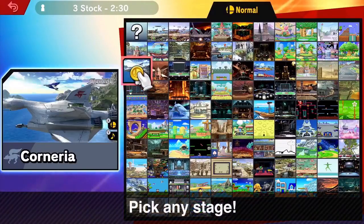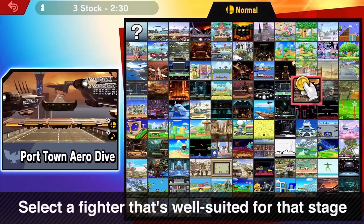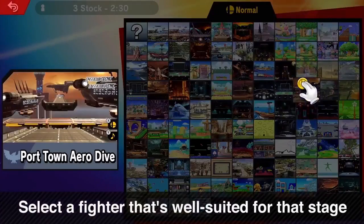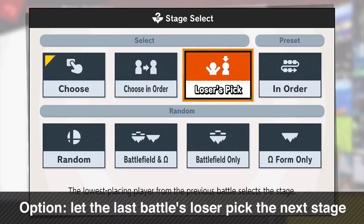This time, stage selection comes before fighter selection. This way you can pick a fighter based on how well suited they are for the stage, or let the last battle's loser pick the next stage to even the odds.